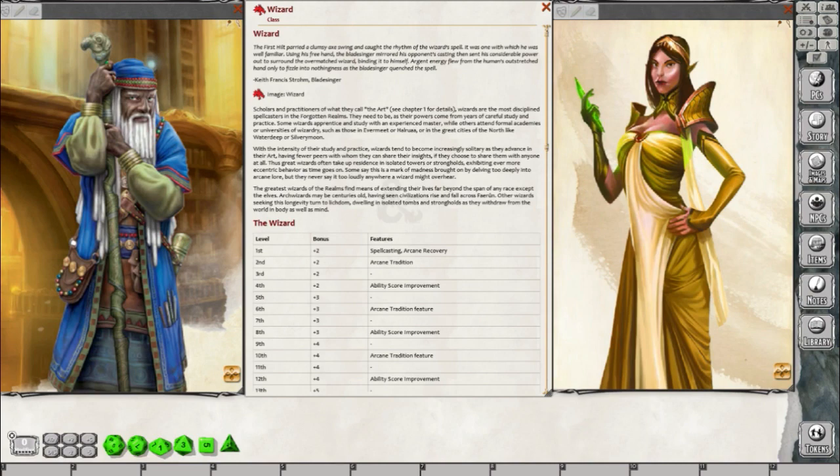This is out of the new Sword Coast Adventurer's Guide. The Bladesinger was a very popular class that was in Dungeons and Dragons 4th Edition, and it's good to see that this archetype for the Wizard — this arcane tradition — is pulled over into D&D 5th Edition.